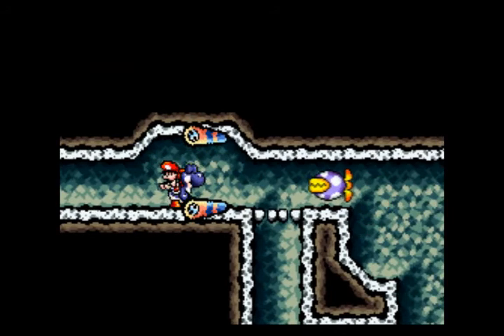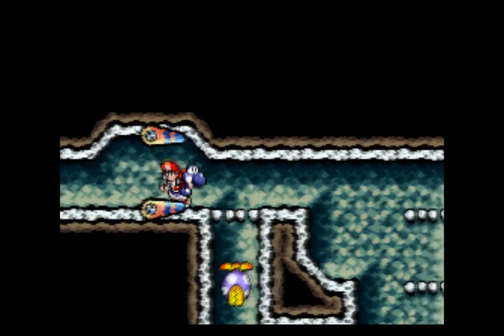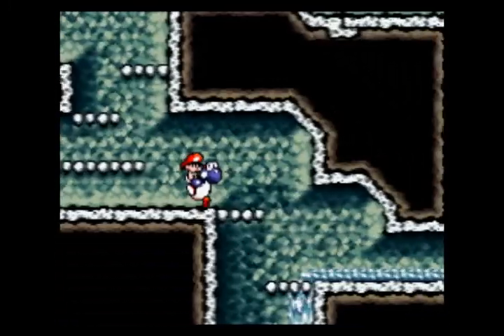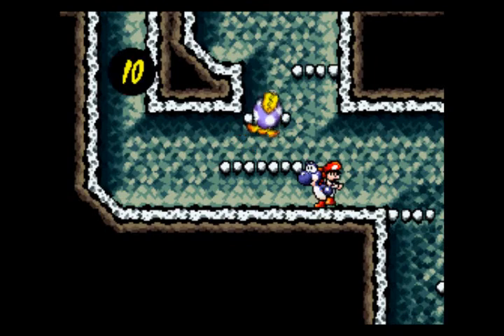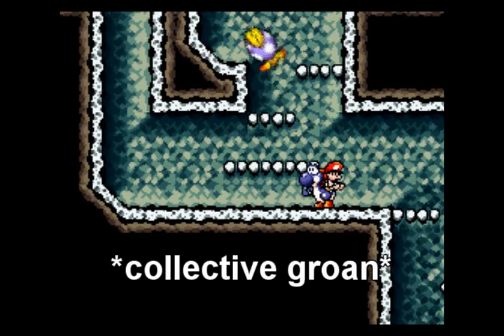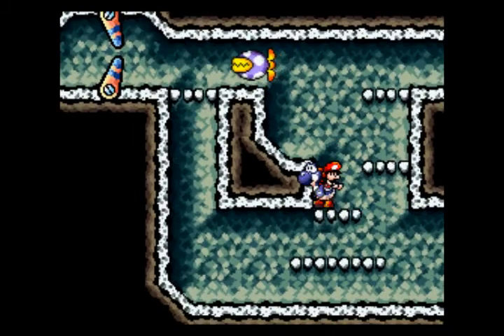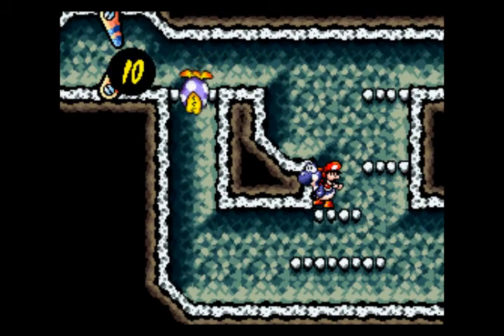Okay, these things? Believe it or not, they're called — I kid you not — they're called Hootie the Blue Fish. If you ask me, I kind of prefer the Japanese name: Propeller Piranha. A little better, a little less of a groan-inducing pun.